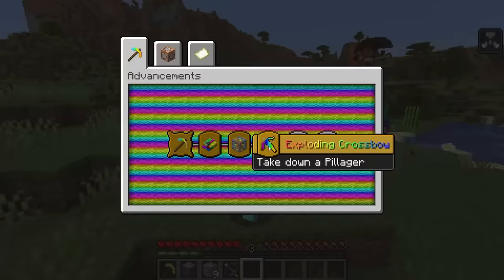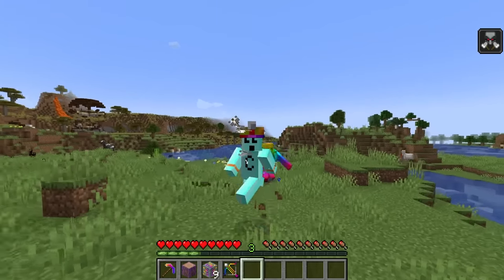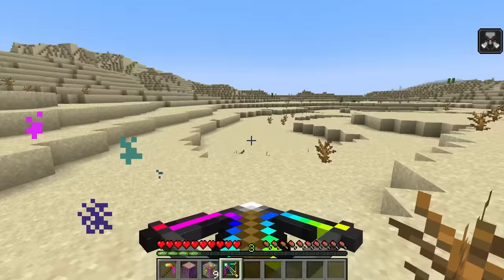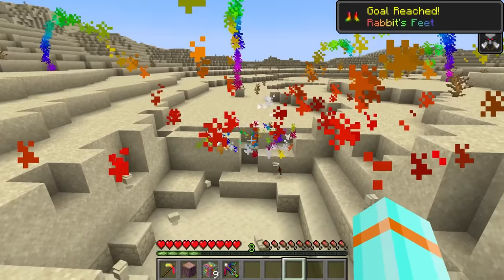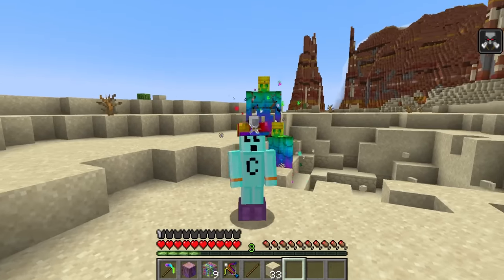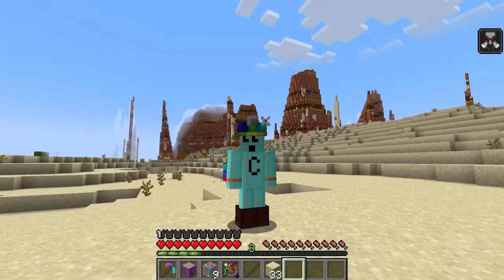My next advancement: I gotta kill the rabbit. I no longer like this game. I'm gonna feel so bad — I know it's just a game but it hurts my heart every single time. I'm so sorry little one, I can't look. Did I do it? Is it done? We got ourselves some Rabbit's Feet — now we have Feather Falling and Jump Boost. But was it worth it? Yeah, kind of.